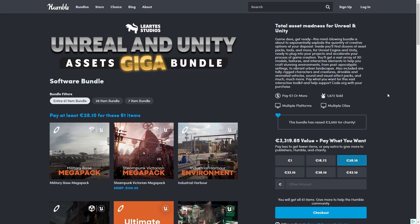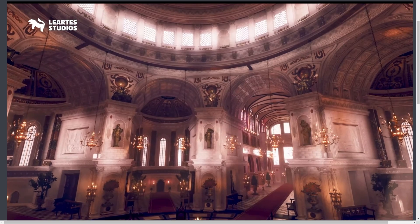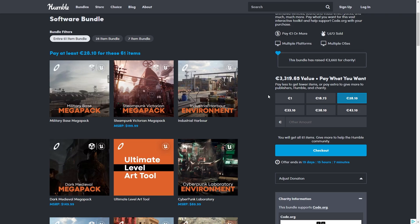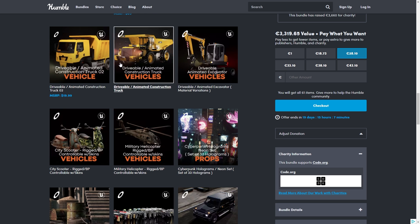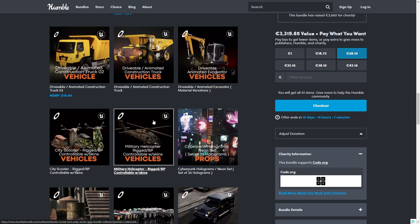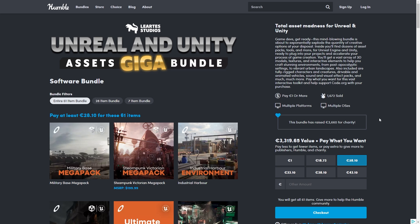And if you need some gorgeous realistic assets, check out the current Humble Bundle. If you're working on something with a realistic style, this publisher has some gorgeous assets. You've got lots of awesome environments, and most of these work with Unity. The Unreal-specific things are just the vehicles, although technically you could grab the models and materials and use them inside Unity. So if you need tons of realistic awesome assets, check it out.